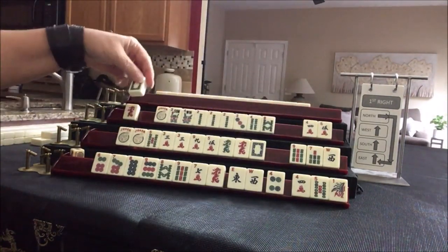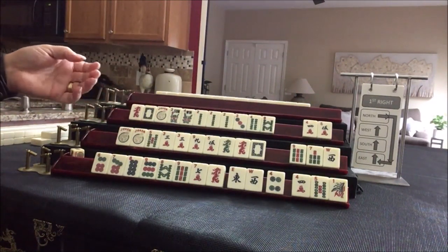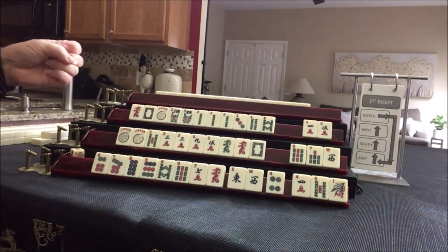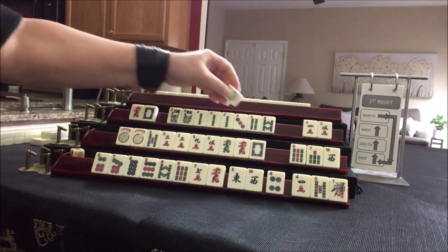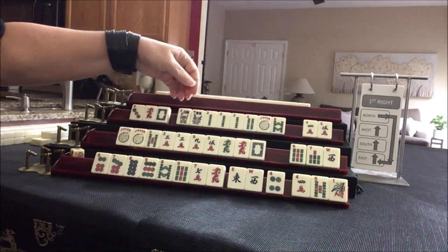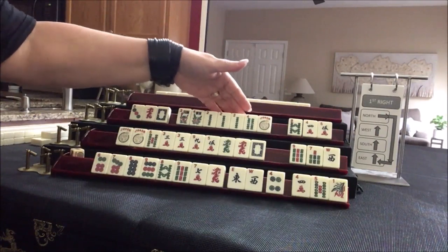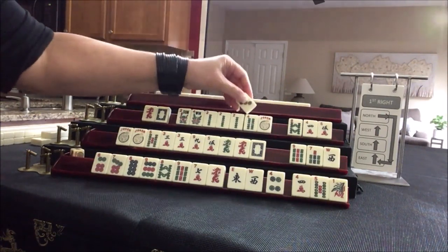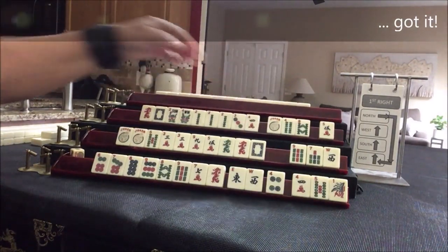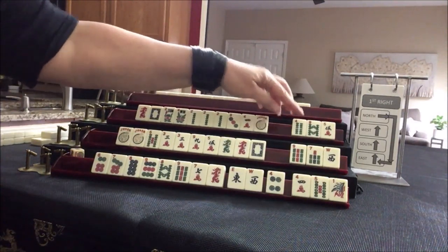I don't like passing white dragons. Two, four, six, eight with flowers — we could use that, but we don't need a pung, just a pair, so we'd have to throw away the two. Let's focus on two, three, four mixed suit kongs. Pass those.